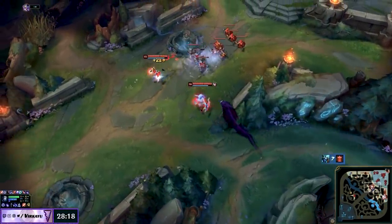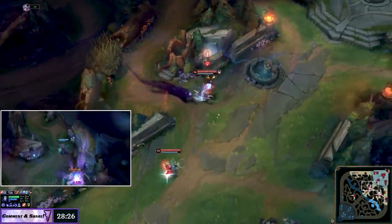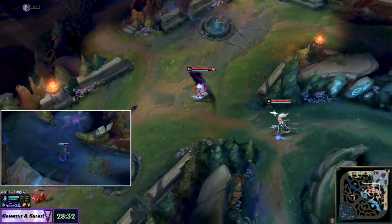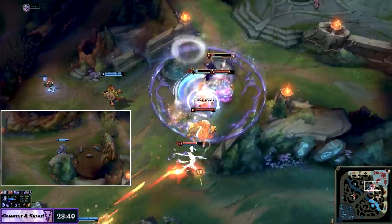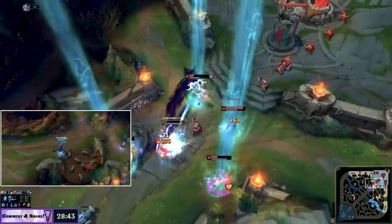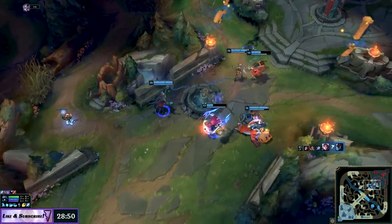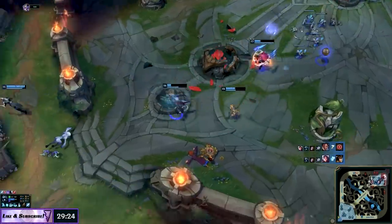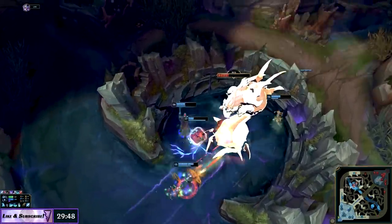For dive champion lovers — Zeds, Irelias, Yasuos — be very cautious engaging and diving backlines when the enemy has Janna and Kindred ultimates on the same team. In the next fight, Maokai is detached from his team and Irelia dives the backline, forcing Kindred to burn their ultimate. Carthus shows restraint farming Raptors on the side, then ults — and because Kindred has no ultimate, his team wipes the enemy off the map and pushes to take an inhibitor. With Baron just spawned, Carthus's team falls back and secures Baron too. A massive gold swing, all because an opportunistic dive forced Kindred's ultimate expenditure, letting Carthus's ult do maximum damage.